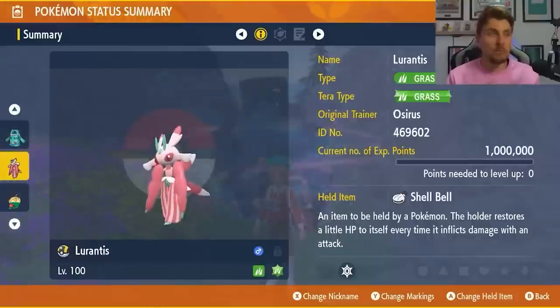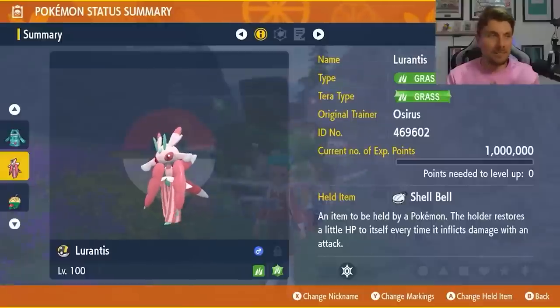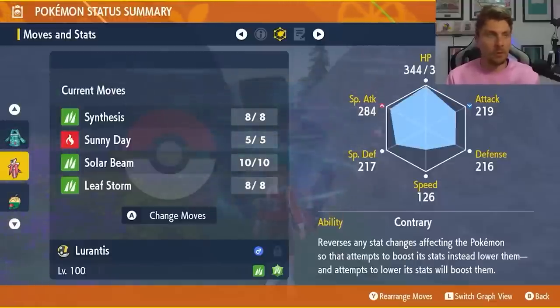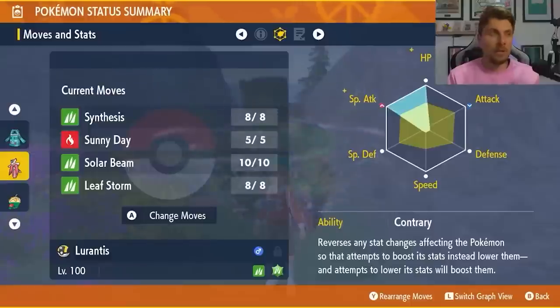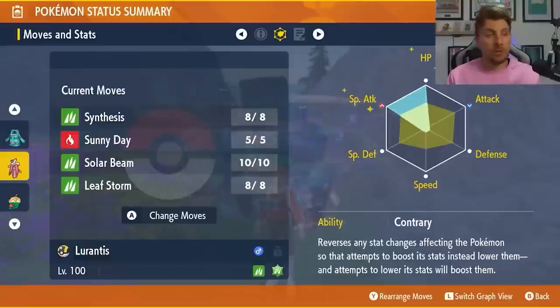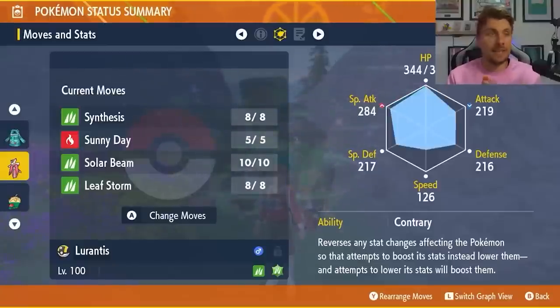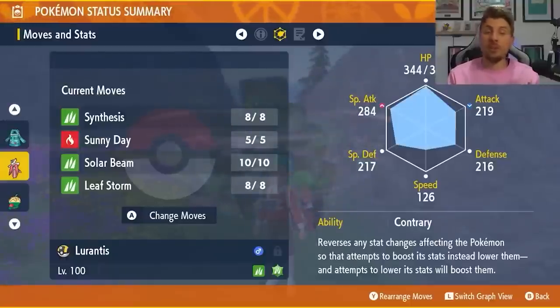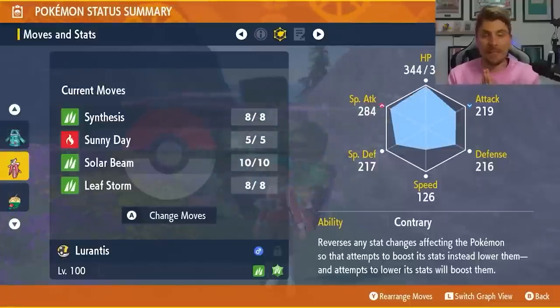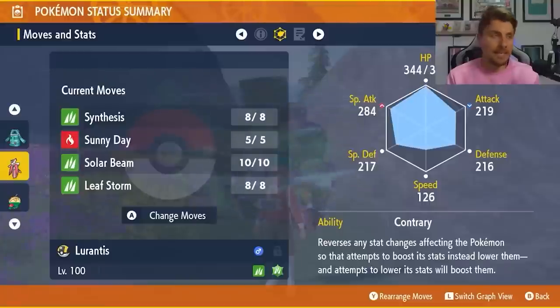The next build is Lurantis — a great choice going into this raid, with the Grass Tera typing. The item is the Shell Bell, with a moveset of Synthesis, Sunny Day, Solar Beam, and Leaf Storm, and an EV spread of 252 HP and 252 Special Attack. You can go for 252 Defense and 252 Special Attack if you prefer, but HP investment works fine with a Modest nature. PP Max the Leaf Storm — you're going to need all eight uses to beat this thing pretty easily.